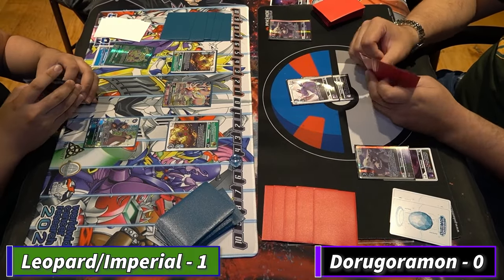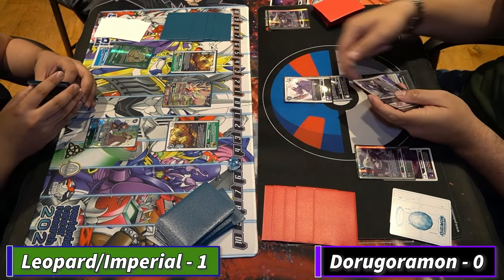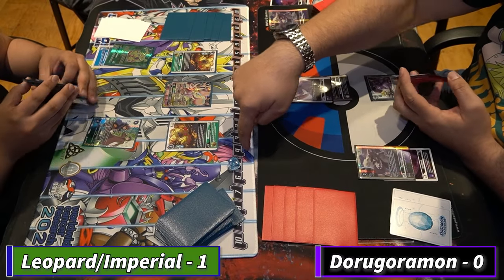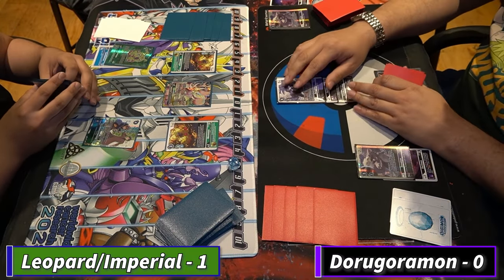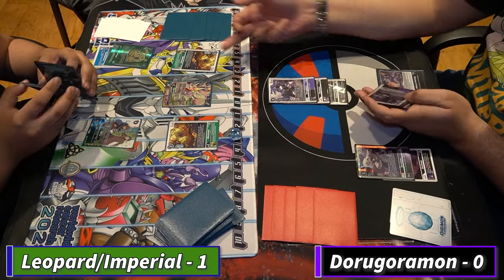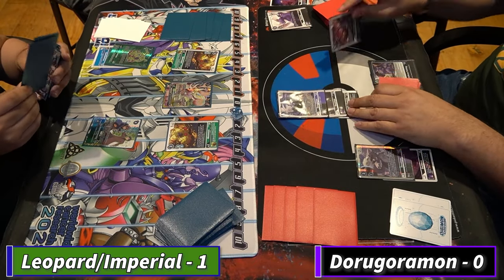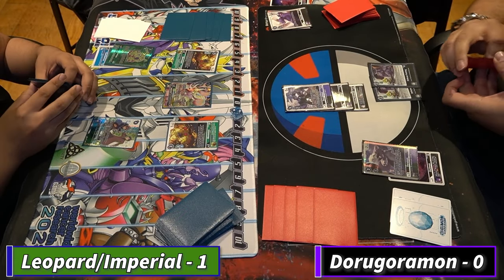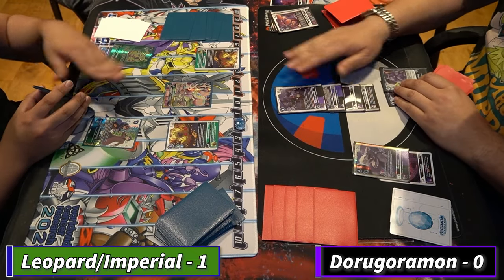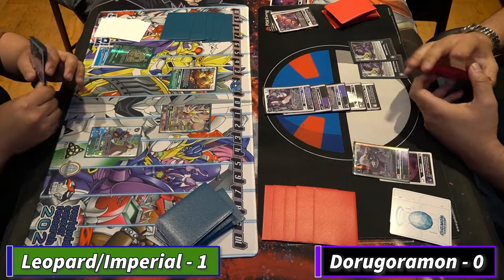He's going to tuck Kosuke under. Can he use the training? Maybe not — he can wait on it. He digivolves into the new DoraGoraMon — DaruGamon: trash one, draw one. He makes the Cherubiman attack... actually no, he makes the Cherubiman attack. Interesting — he's playing the BT13 DoruGreymon. He goes into DoraGreymon from the new set. Start of main phase.